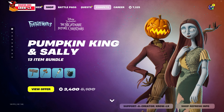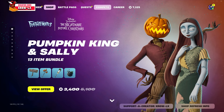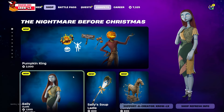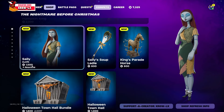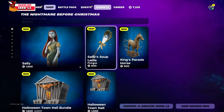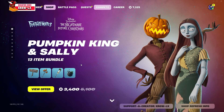If you go to the shop you'll find the Pumpkin King and Sally bundle for 3400 V-Bucks. There's also the bundle for the Pumpkin King for 2000 V-Bucks, and then baby girl Sally for 1500. I wish this was a bundle as well.